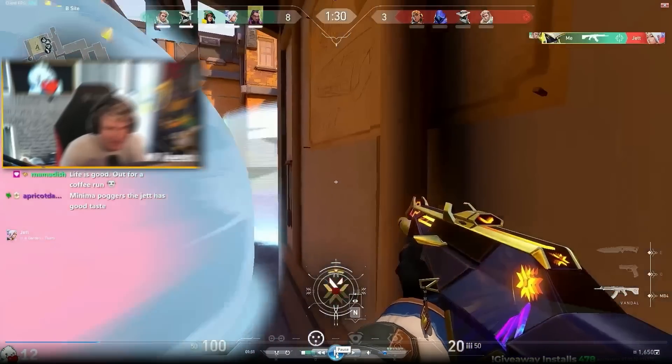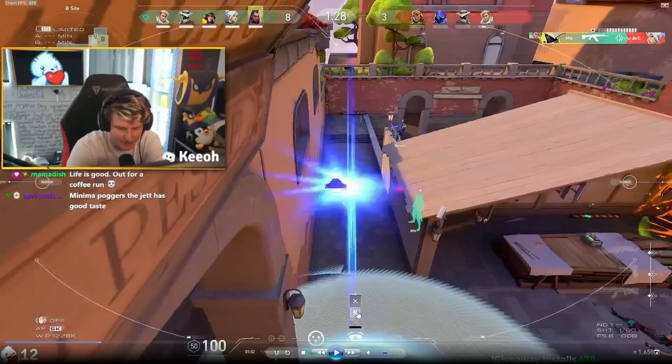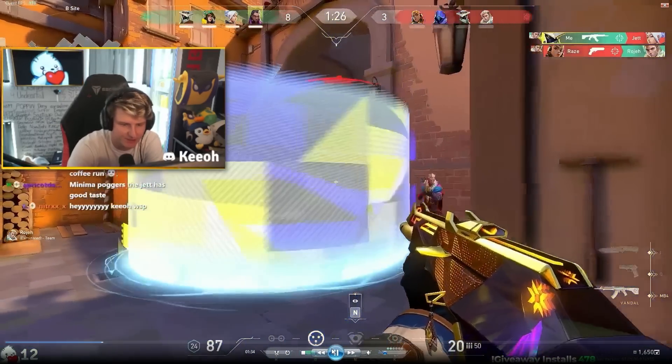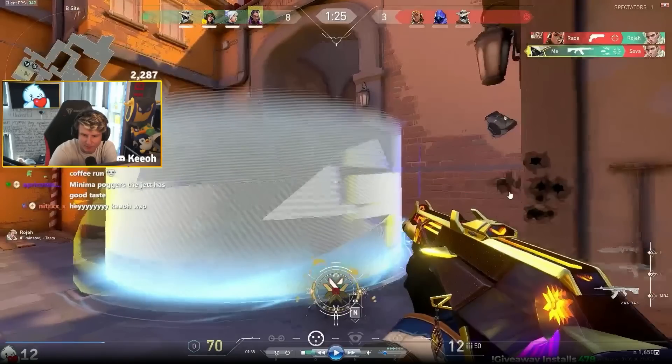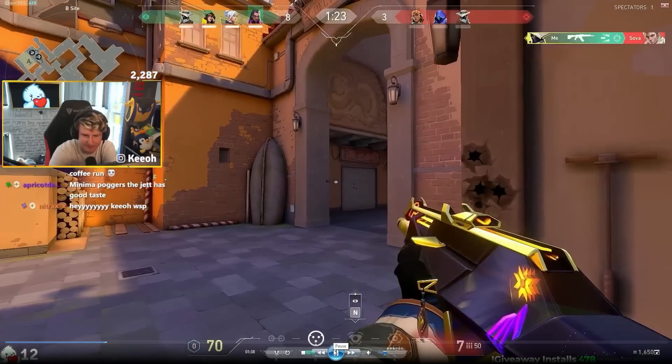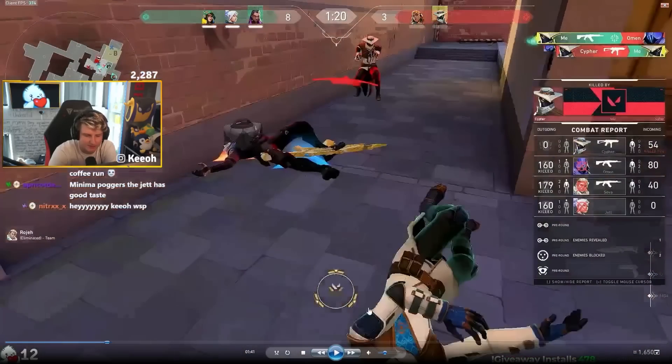I kill Jett and then instead of staying here, I stay for a second just to catch somebody on cam to see if anyone's pushing immediately close, but then I use my cage to push out a little bit because Sova probably thought he was safe since Raze also just pushed down lane. Caught him lacking, and then I catch Omen lacking too. Good headshot — died to Cypher, but 100% did my job there.